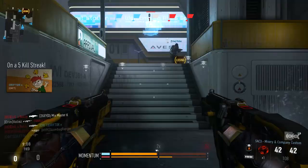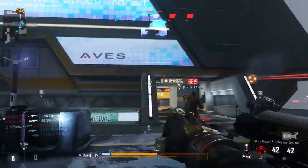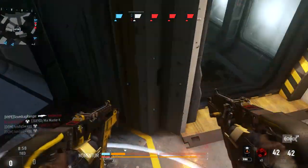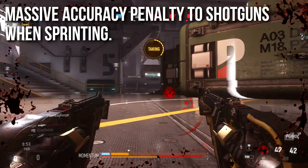It can be kind of neat to get you some kills here and there. It's really more for show than anything — not the most useful — unless you use it with maybe the TAC 19 or a Bulldog shotgun and dash in and shoot while you're sliding. Unfortunately, you're going to get a massive accuracy penalty to shotguns when sprinting and using this perk.